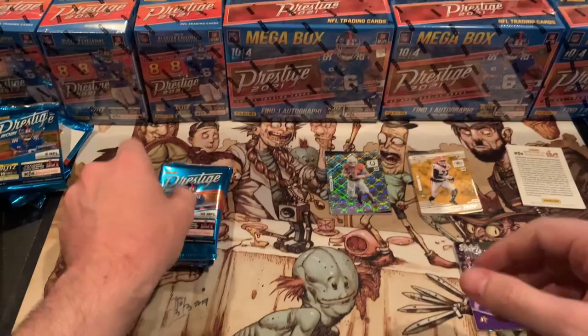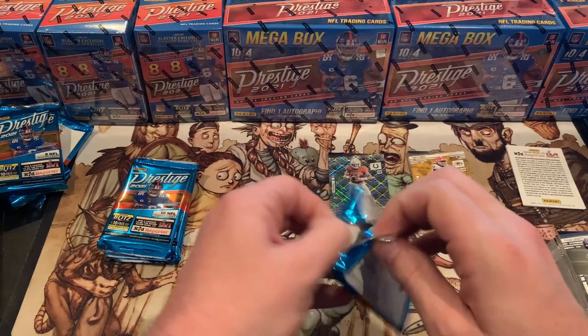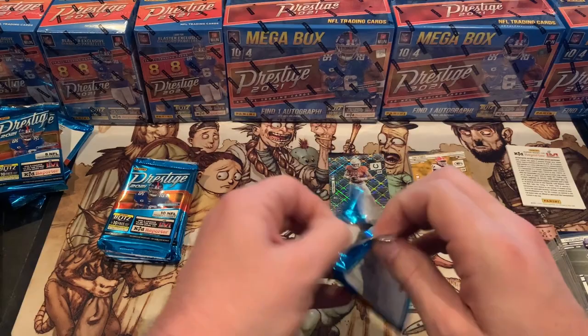Our best hits in the blaster were Sam Ellinger and Jalen Waddle Season's Greetings, and then our rookies — half of them are no-names. We didn't get any top QBs. But the megas could be way better, you know? Tredavious White, Melvin Gordon — okay, so he's still on the Broncos. Fred Warner.